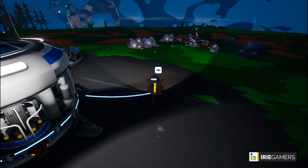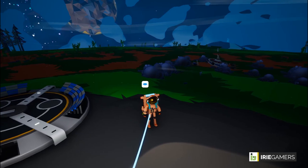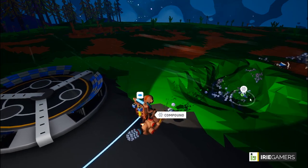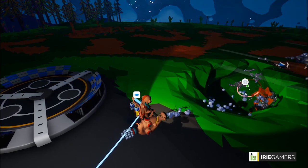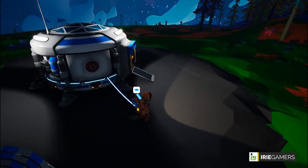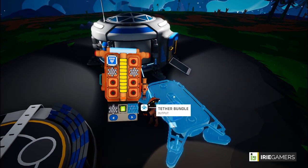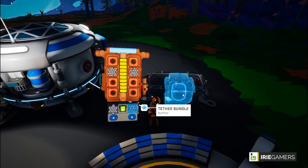You don't want to stay untethered from your base for too long because if you run out of oxygen you pretty much die. We're going to use some compound to create a tether bundle, which will allow us to go out a little bit further. Let me put down my platform and attach my printer to the shelter.